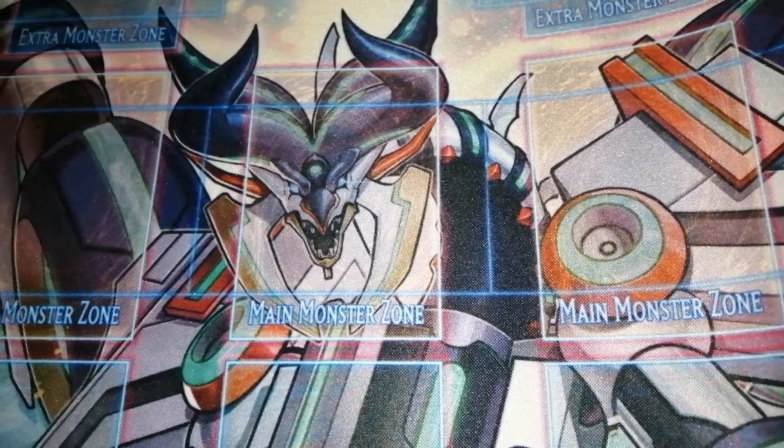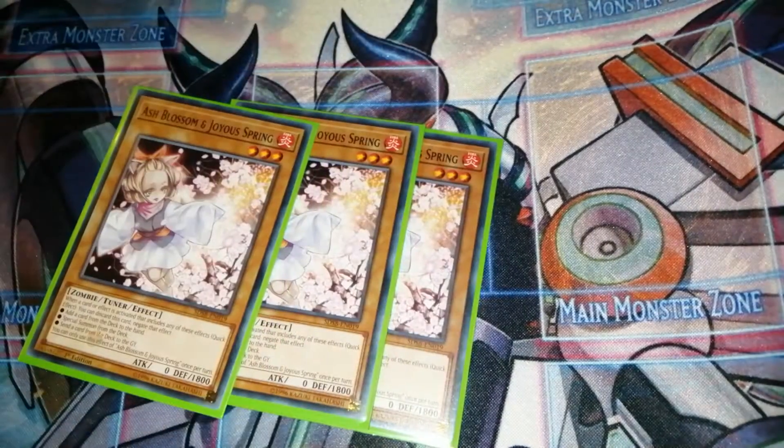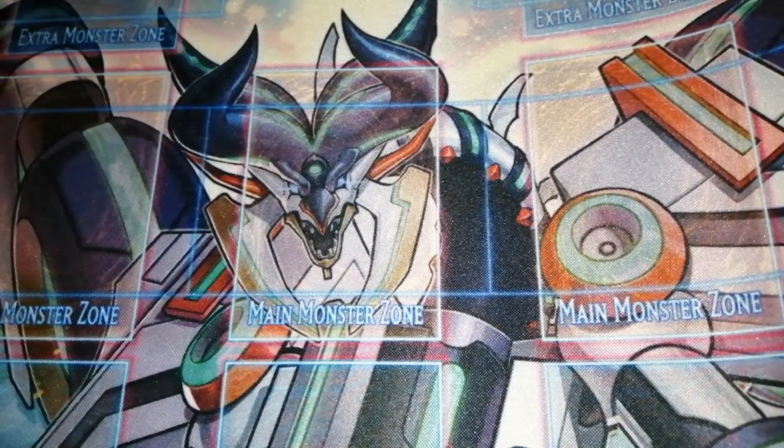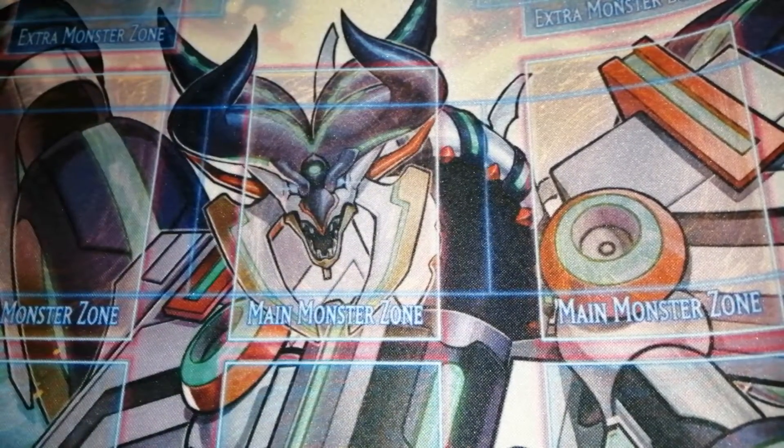The last monster we run is three Ash Blossom just to stop your opponent from searching. Feel free to run whatever else you want, but it is good just to stop your opponent.